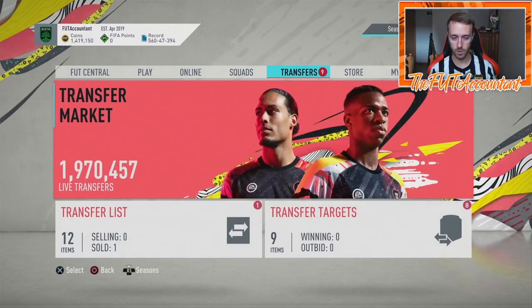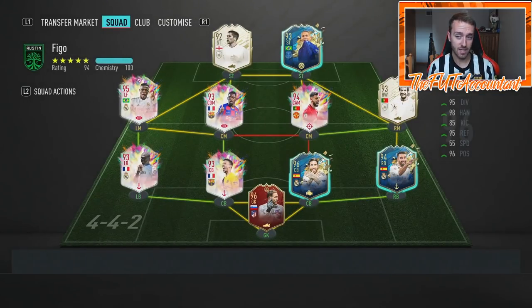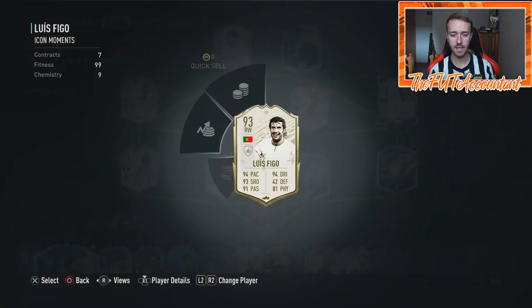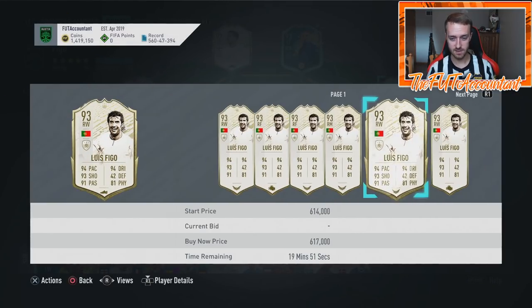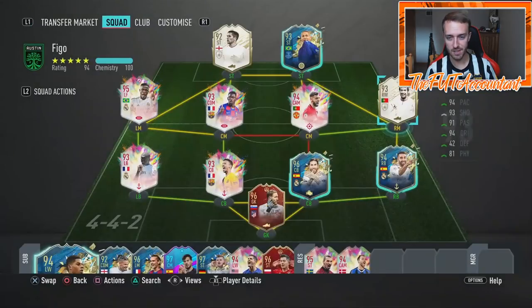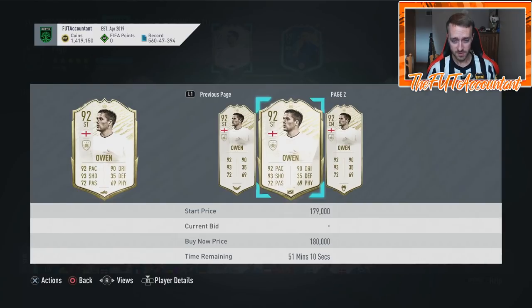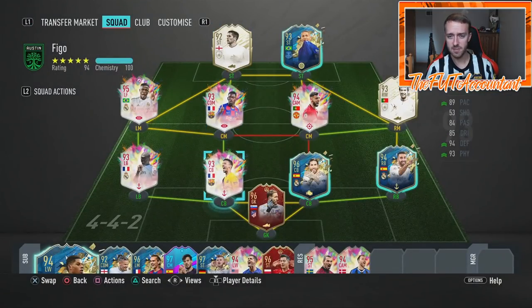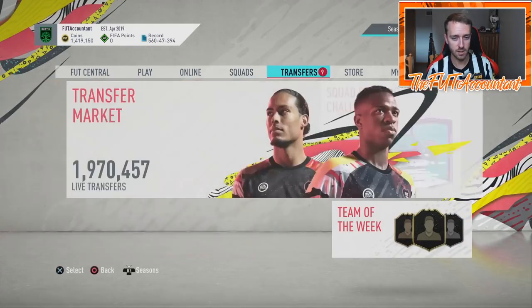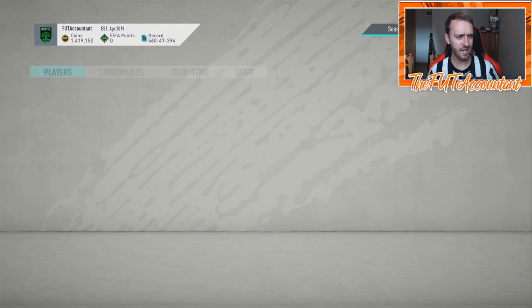400,000 coins a pop is draining a lot of coins from people's clubs, and there aren't a huge number of icons in this game actually over 400k. I got lucky with Figo today - he's around 480,000 coins, barely above what the SBC costs at 420-430k. I also packed Owen, who's just under 200,000 coins for a moments Michael Owen - that's about half of what the SBC is worth. There's a lot of losing coins and untradeable value going into people's clubs right now, and I think that's going to continue into this week.